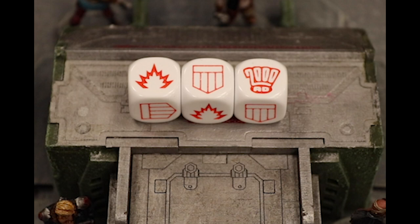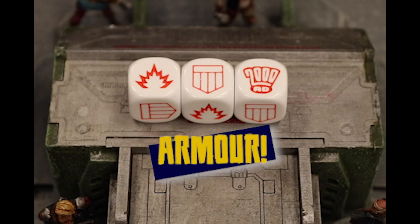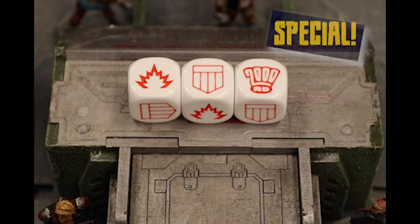Judge Dredd uses special six-sided combat dice for resolving combat and random events. Combat dice have the following faces: the explosion symbol for hit, the shield symbol for armour, and the 2000AD logo for special.